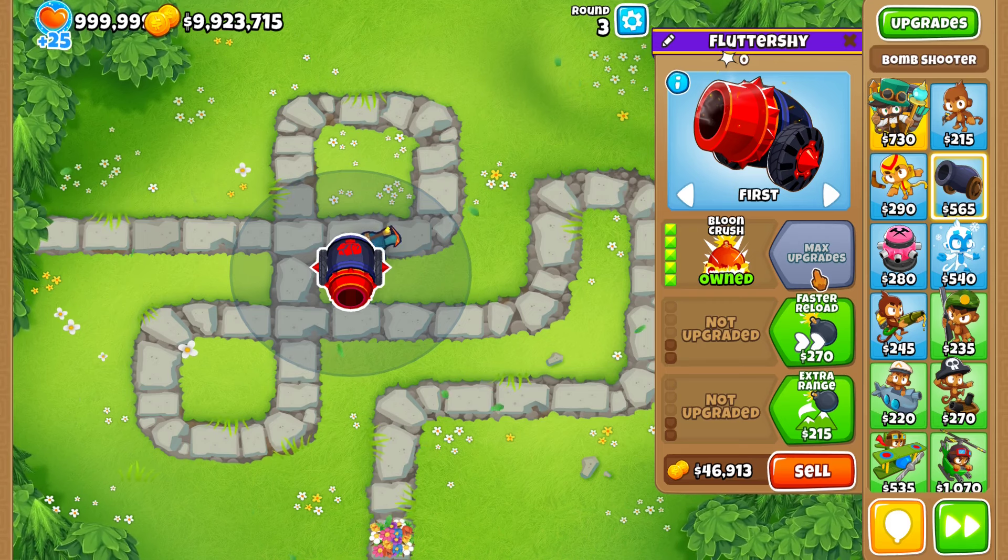The 3-0-0 Destroyer price has been increased from 2,950 to 3,050 — a hundred dollar price increase. The 0-0-3 Merchantman price has also been increased by 100 bucks, from 2,300 to 2,400. The Navarch Unlock XP, which I've never seen changed before, has been increased by 250,000 XP, so it's going to cost 750,000 XP to unlock the Buccaneer Paragon. Pretty weird changes, but nothing that should absolutely change the game forever.